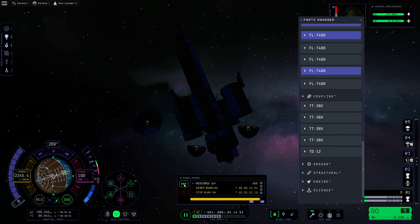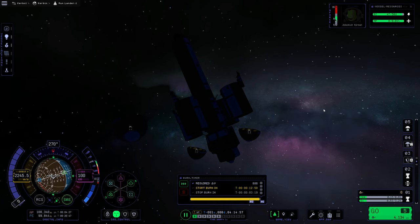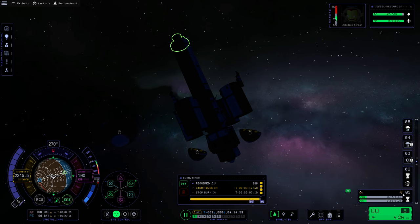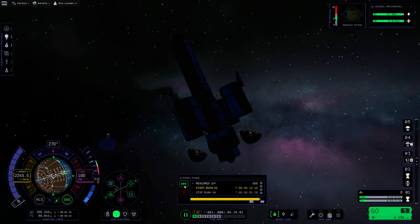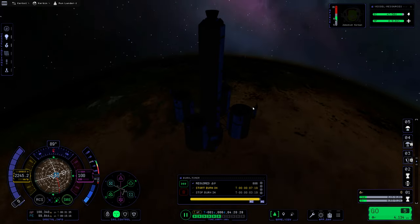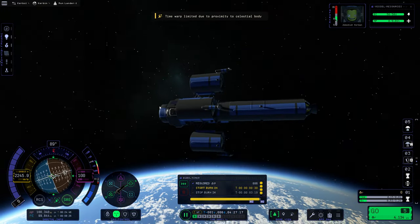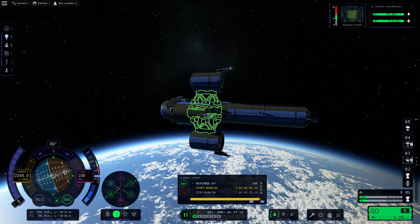With them actually separating from us, we can then warp on over. We've got about 13 minutes until this burn, so we're just leaving behind some of that weight. This is now saying we have zero delta-v, which is definitely not accurate — it should be roughly 137 as before, maybe ever so slightly higher because we don't have that weight. So that's okay.